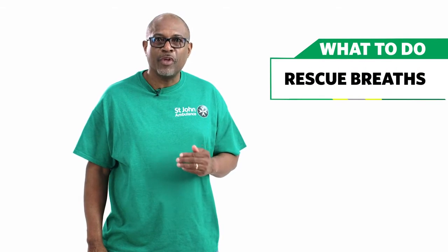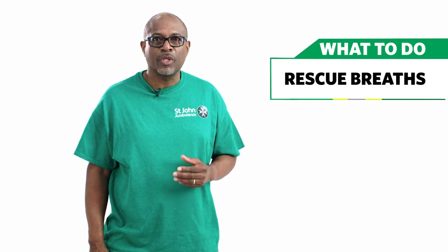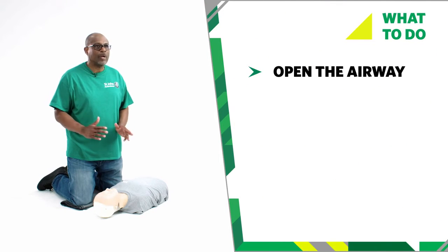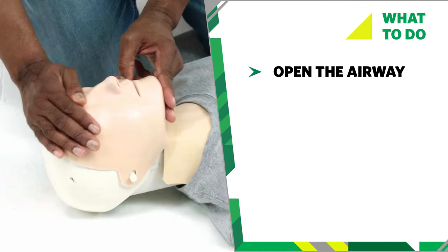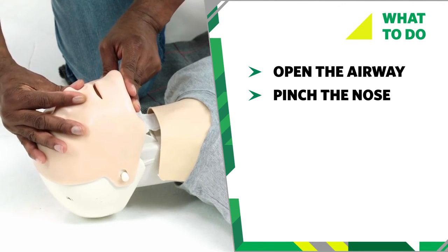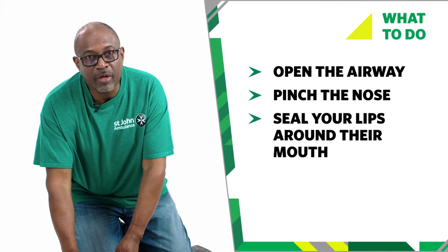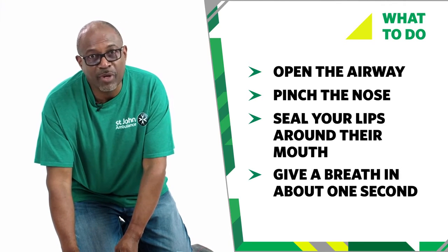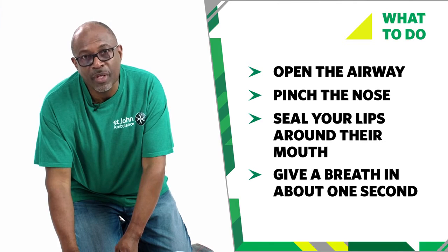After 30 chest compressions, you need to give rescue breaths. If you have not been trained, or are unwilling or unable to give rescue breaths, continue with chest compressions only until help arrives or the casualty becomes responsive. To give rescue breaths, make sure the airway is open by tilting the head back with one hand on the forehead and two fingers under the chin. Pinch the soft part of the nose and allow their mouth to fall open. Take a deep breath and seal your mouth around theirs. Blow steadily into their mouth, giving them rescue breaths in about one second. Their chest will rise. Remove your mouth from theirs and watch their chest fall. Give them two rescue breaths like this.